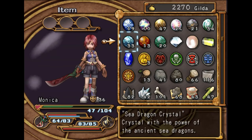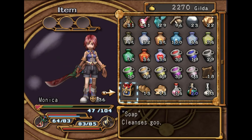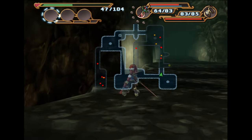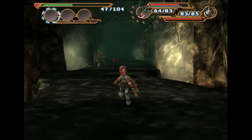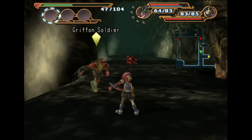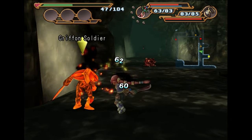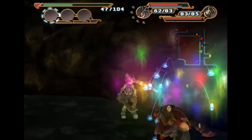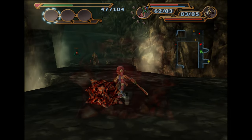Do I have the item for leaving? Not yet. So we're just going to keep taking out mobs. It seems like pretty much every enemy is getting poisoned, so it seems like it has a decent rate for poisoning.